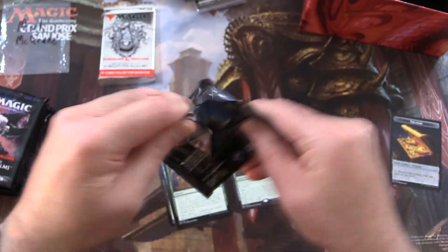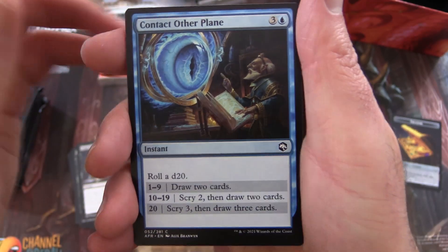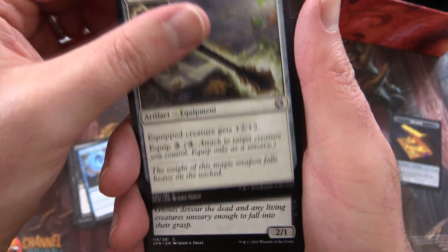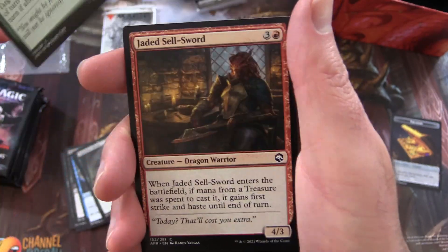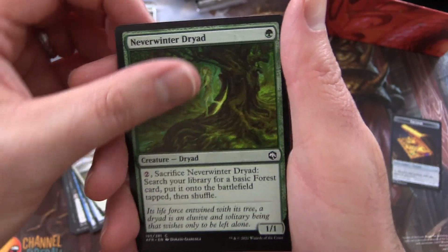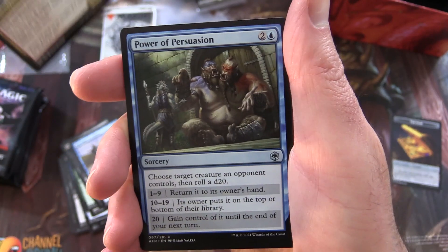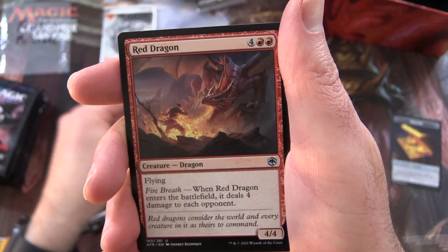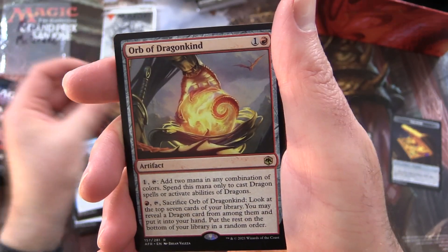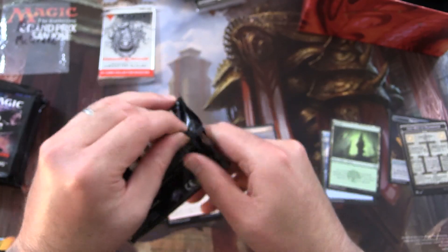Second pack — nothing too spicy there. We've got Contact Other Plane, a Plus Two Mace, Sepulcher Ghoul, Compelled Jewel, Jaded Sellsword, Secret Door, Ranger's Hawk, Neverwinter Dryad, Feign Death, You Come to a River, and Bruno Battlehammer. For the uncommons: Power of Persuasion, Red Dragon. We do not get an awesome dragon, but we do get an Orb of Dragon Kind. And a Forest, and a Lost Mine of Phandelver with a skeleton on the other side — that's what the dungeon cards look like.